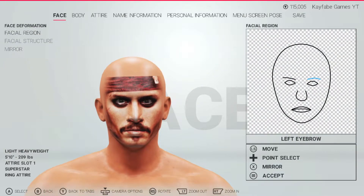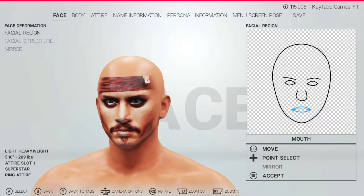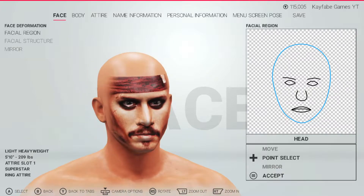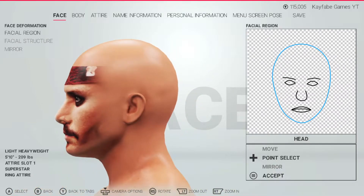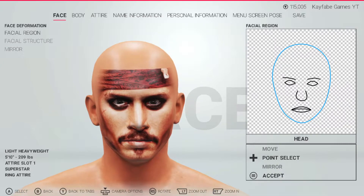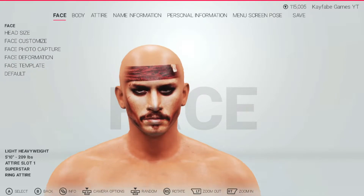Here are the facial deformations that I used. Not everything is perfectly symmetrical, because I wanted him to have a bit of a facial expression. He has rather soft features here. You'll see why I also included the bandana in terms of the face texture — that comes later. I did nothing for the facial structure, as usual.